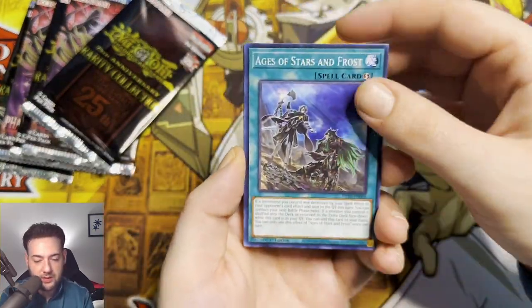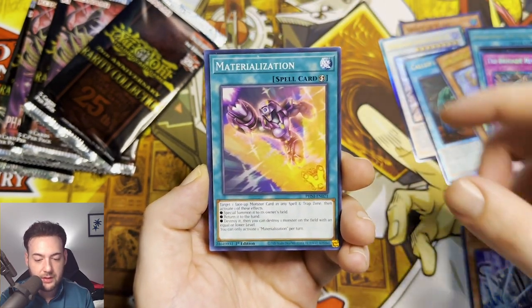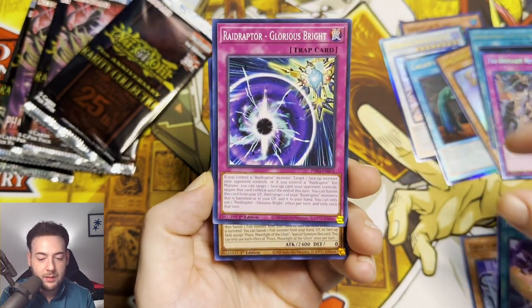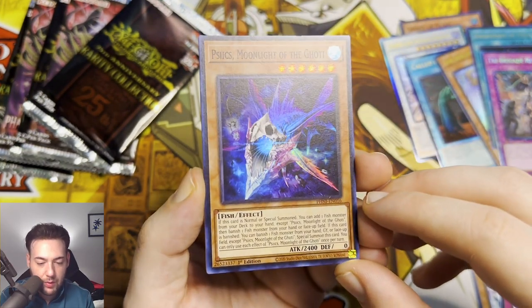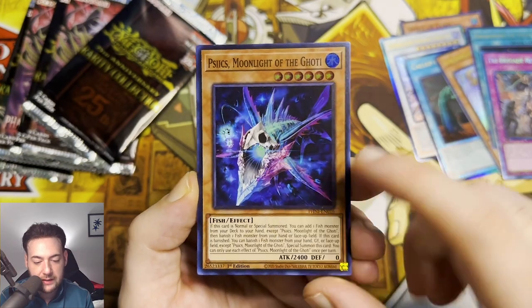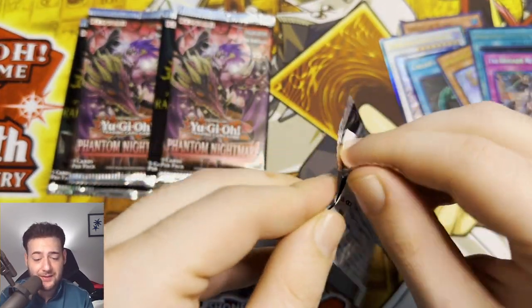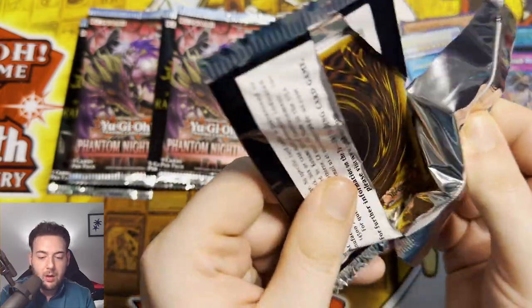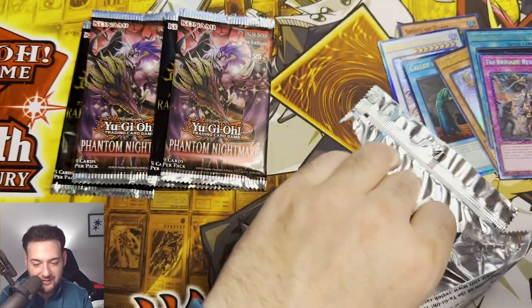I really wonder what the total is going to be here. Age of Stars and Frost, Golem Golem, Materialization, Raid Raptor, and we have Moonlight of the Gauldy. That's actually a sick-looking card. We're down to the last five packs — are we going to pull anything bling-blingy in this video?